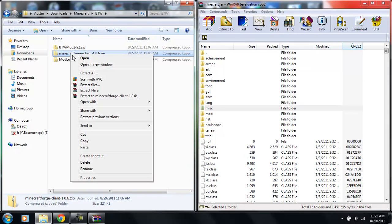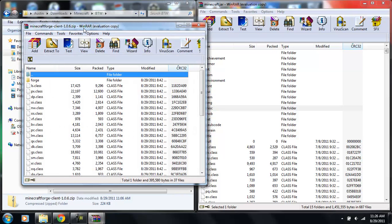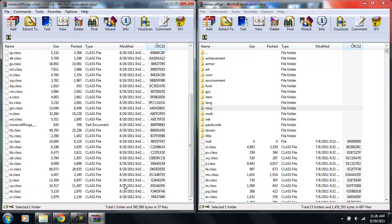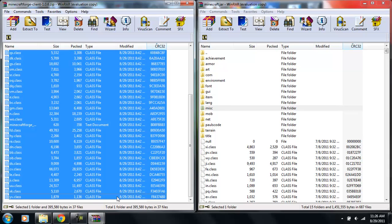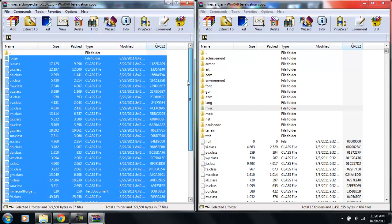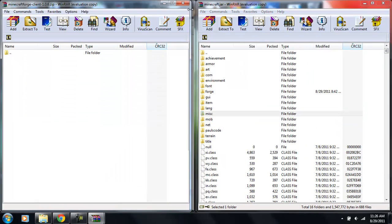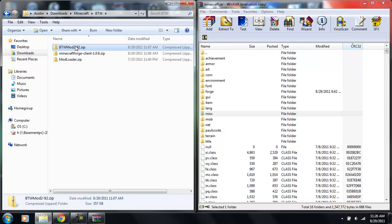Now you need to install Minecraft Forge. Open it with WinRAR Archiver, put it to the side. Click on the first folder that says 'forge' — not the one with the two dots, as that will mess up your mods. Scroll down, hold Shift, and click the last .class file so everything is highlighted except the top folder. Drag these over, hit OK, and that's done.